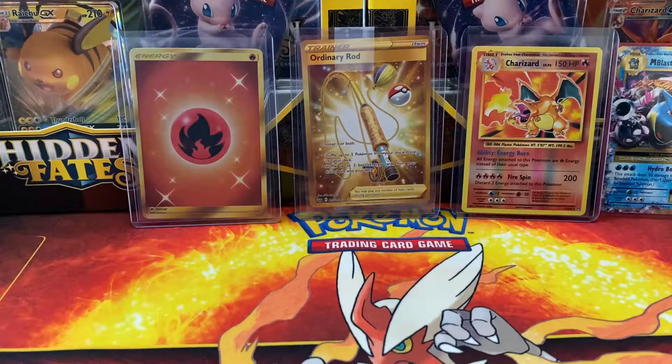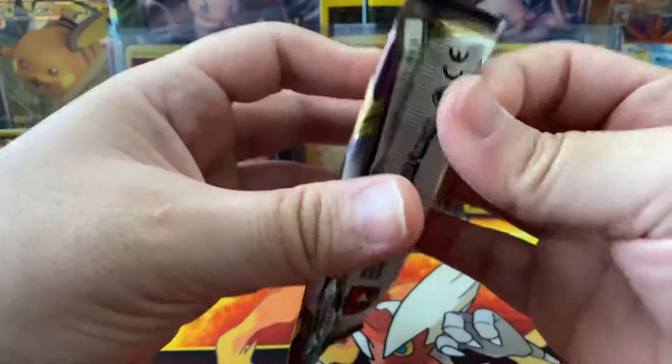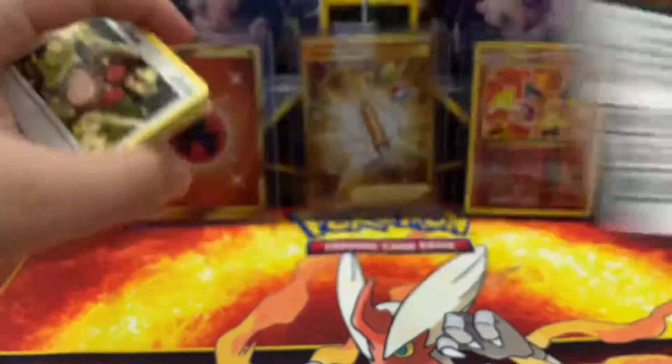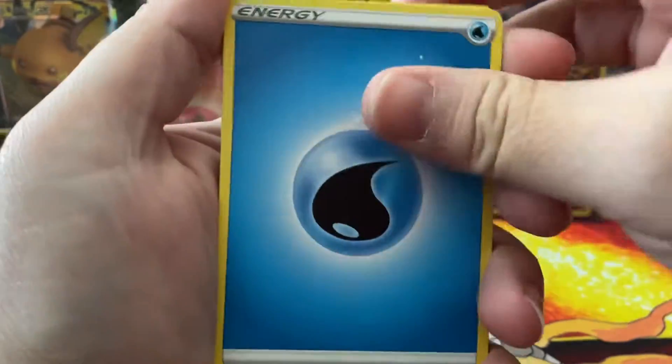What's up my fishing friends? Welcome back to another short. We are going to be opening up a Sword and Shield blister. Let's see what we can pull in here. Last short was a Darkness Ablaze, so this one is going to give us the fire pulls maybe. We'll see.